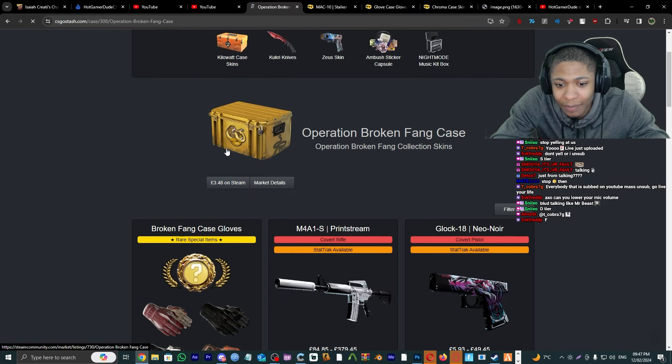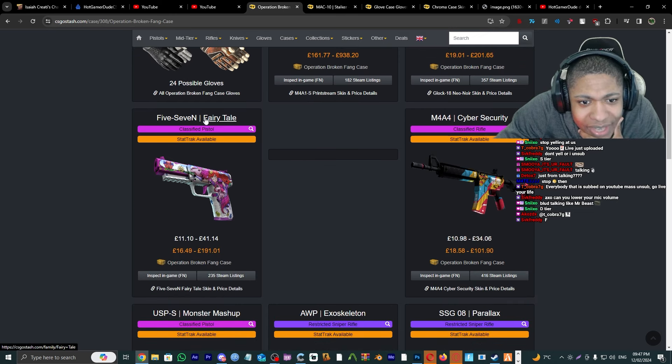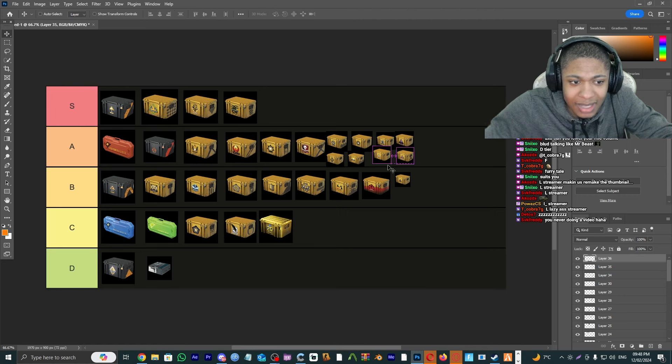Operation Broken Fang Case — I've never opened this. We've got the FAL, the Printstream as well, and a 5-7 Fairy Tale. I'd give this another A tier.